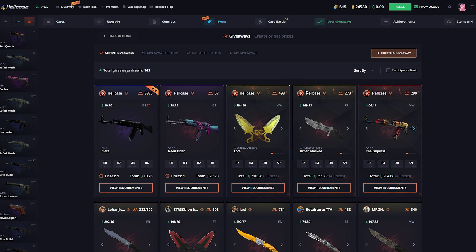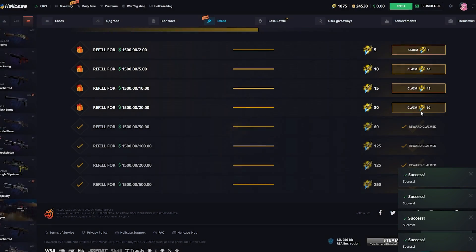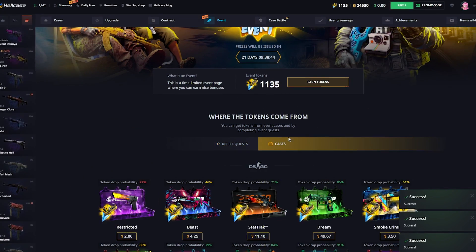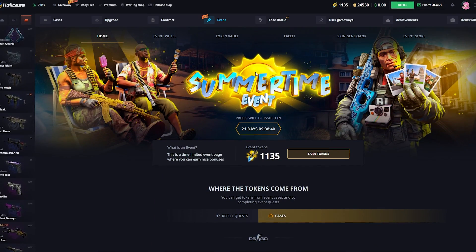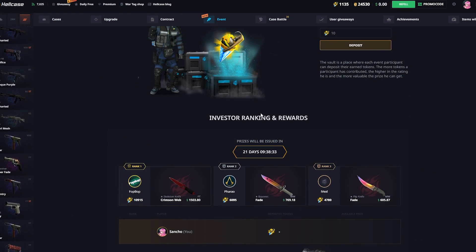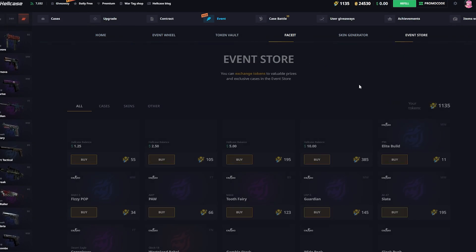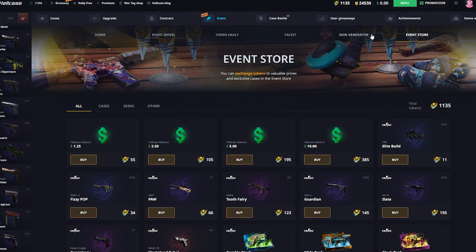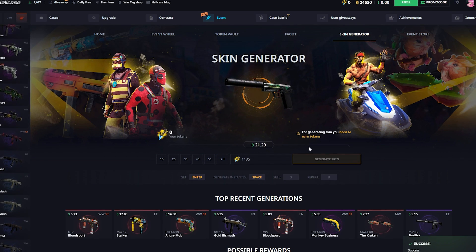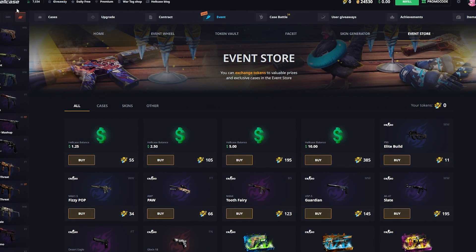Let's go and check out the event here. I can claim those — I didn't even know. I will take all of those. When you refill your balance, you can get a lot of tokens, as you can see. We are gonna go and spend our tokens — we have 1035 tokens here. You can get tokens in cases when refilling, and here's their event. A reel — we don't want that. That guy has a lot of tokens. I guess we are just gonna go to the event store. For the fun of it, let's go to the skin generator and go all in. I don't want to buy balance, that's just not fun. We got a $21 skin — that's pretty decent. $10 cost 385 tokens, so that's decent.